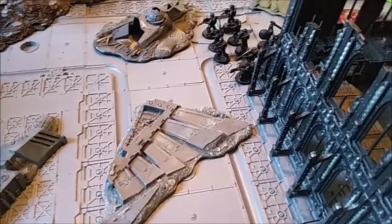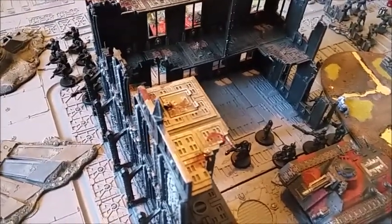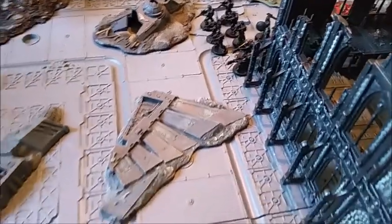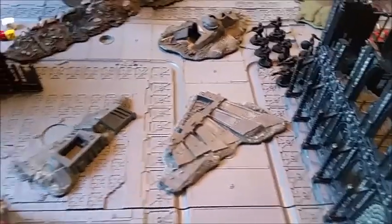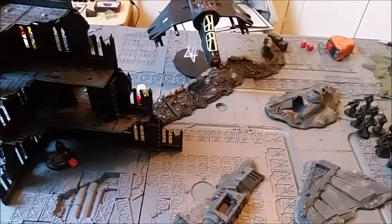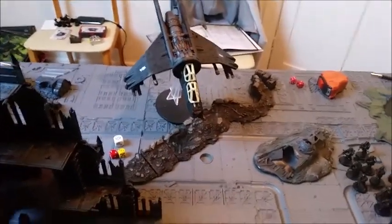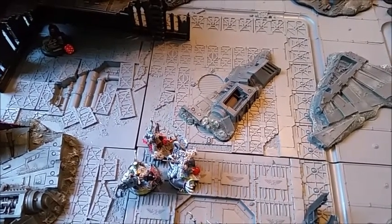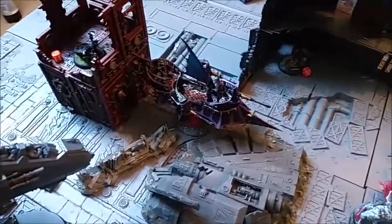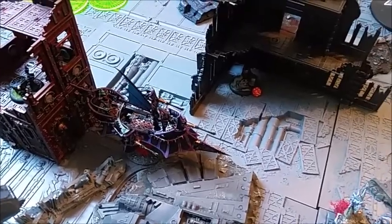The Imperial Guard shooting phase has been pretty brutal. Dan's Flamers did amazingly well against the Reavers. His Commander issued the 'Fire on my Target' order on his own squad and the veterans over there. It was pretty brutal — they wiped out all the Reavers despite Feel No Pain because Urien was within 12 inches. Down here, a Grotesque took 2 wounds from the weapon battery. The Vulture shot everything at the Grotesques — I passed quite a lot of 6+ saves and 4+ Feel No Pain. The other flyer shot at the Ravager and I Jinked, saving the hull point.